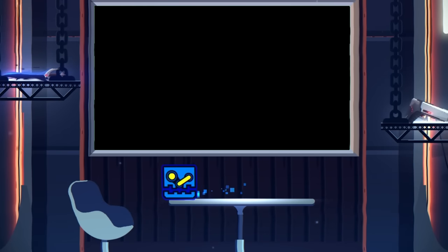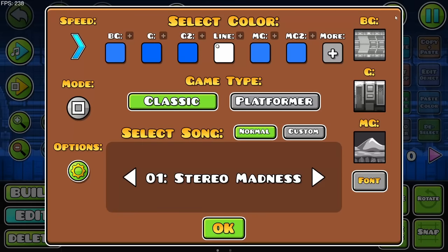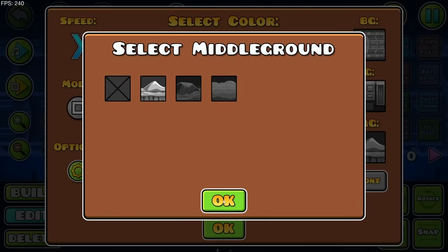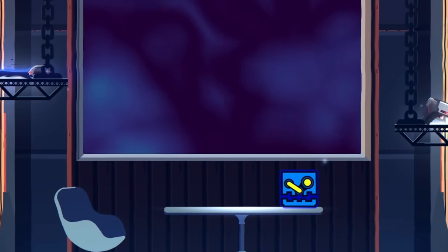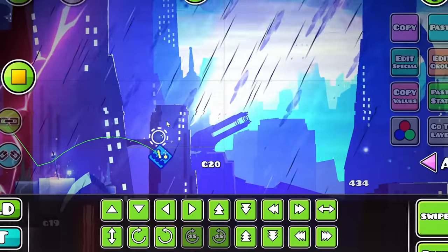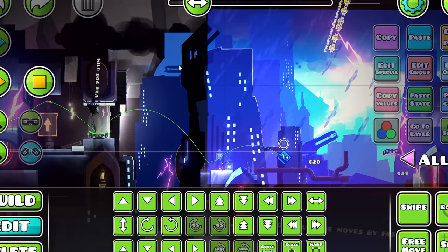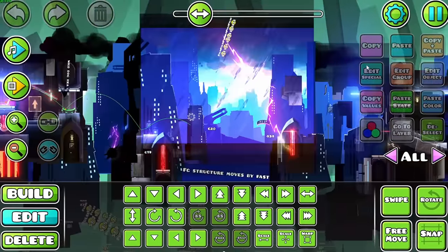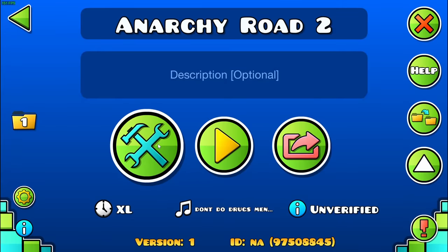I almost lost everything the day after 2.2 dropped because of bugs. Adding a midground to a level made it impossible to open the editor, and I guess I added a midground when messing around once. I was lucky I made a backup beforehand, but regardless, the game was way too buggy for my liking. The new preview mode could freeze objects in place if you used it while playtesting, so you can imagine my reaction when I saw that it broke my level after I'd already pressed save. Most annoyingly, playing the level in-game became impossible with start positions, as the game just kicks me out entirely.